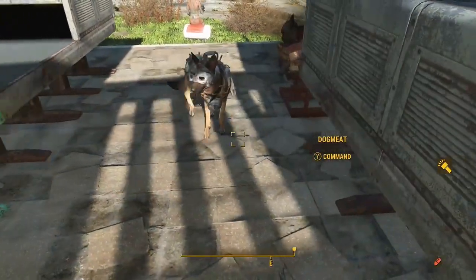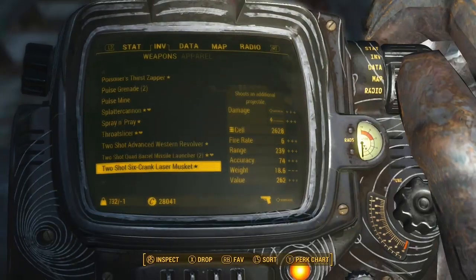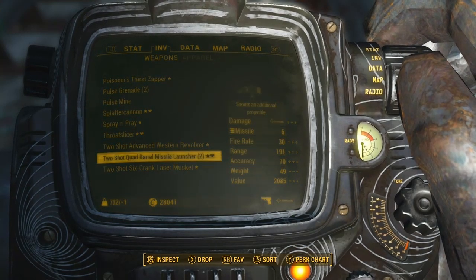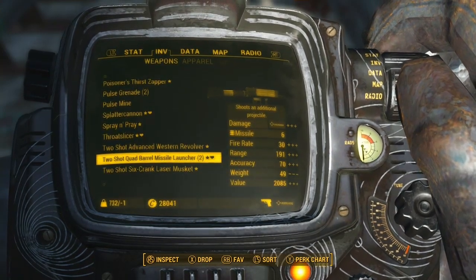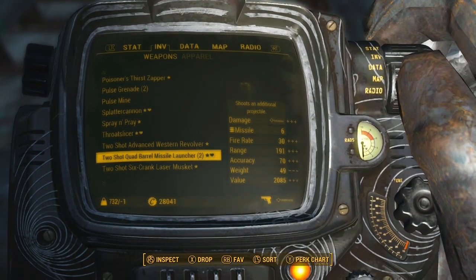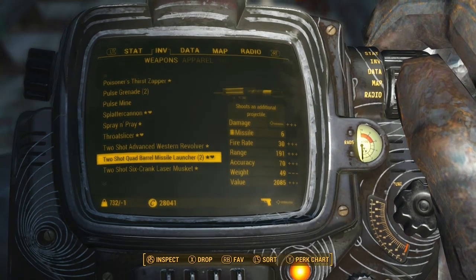That's two. Dogmeat — I'm standing in front of Dogmeat. I'm gonna go back to my inventory. As you can see, I got two right there. I have two of them. I went from one to now having two of the two shot quad barrel missile launchers. Just showing you so you can see there's two.